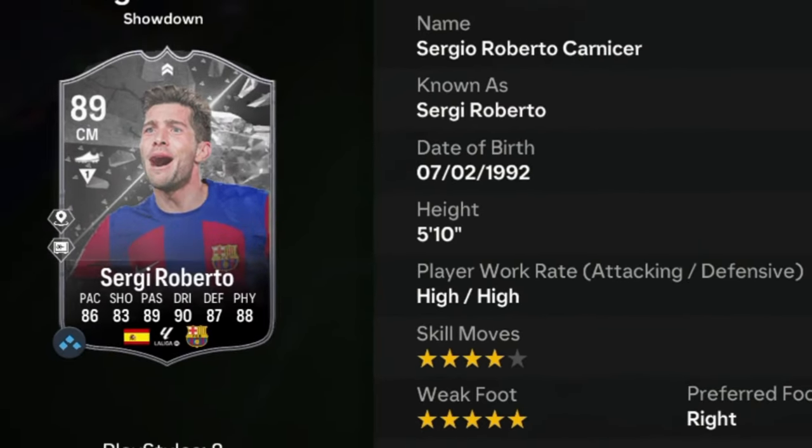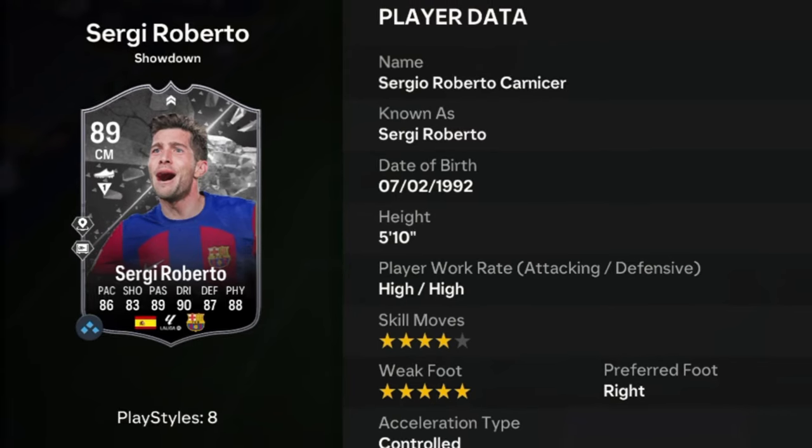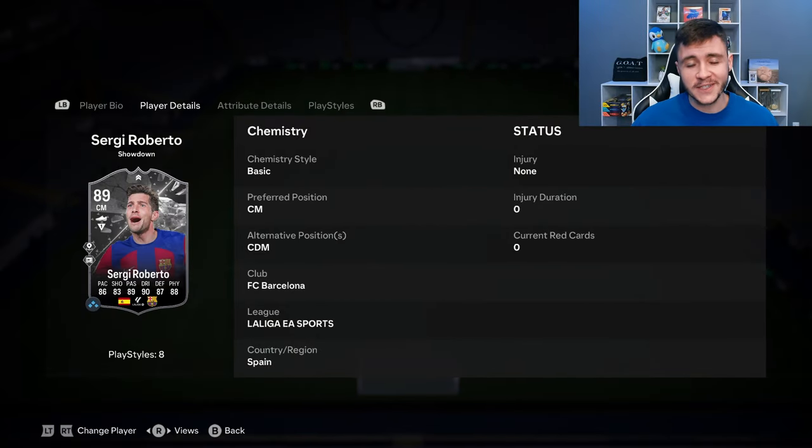Sergi Roberto is an 89 rated card. He has high/high work rates, right footed with 4-star skill moves and 5-star weak foot. We don't see much versatility with the card as he can only play the center mid and center defensive mid positions.